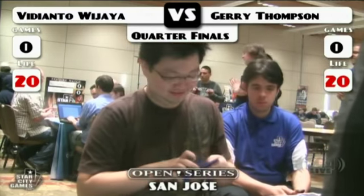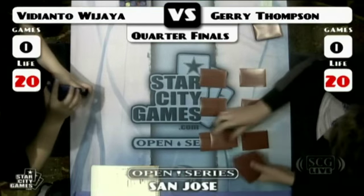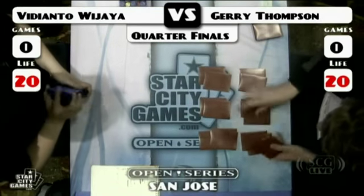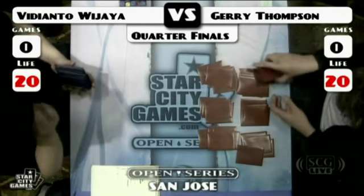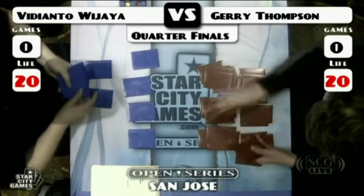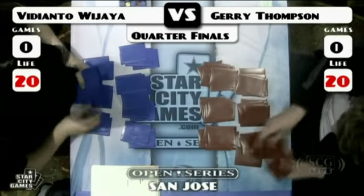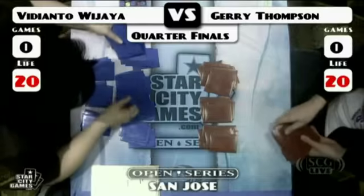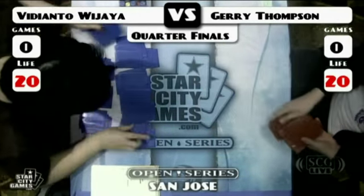Vidi has never played counterbalance in Legacy before; he's barely played any Legacy. But the thing he's always been known for is his intuitive play style — he can really play well without having any knowledge of what's going on, he's just naturally good. He's certainly shown it going into the top eight with one of the most complicated decks in Legacy. He's playing a different version than Jerry — blue-white, with some Trinket Mages, Pithing Needle, a Cursed Scroll. His only creatures are Vendilion Clique and Trinket Mages, so he's got no Tarmogoyfs, where Jerry is running four colors and the more traditional countertop Goyf version.